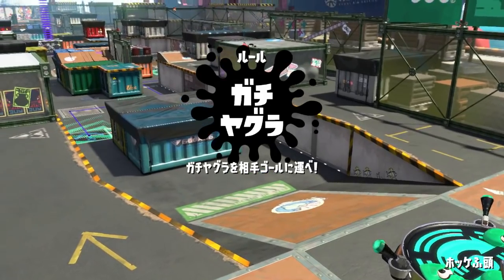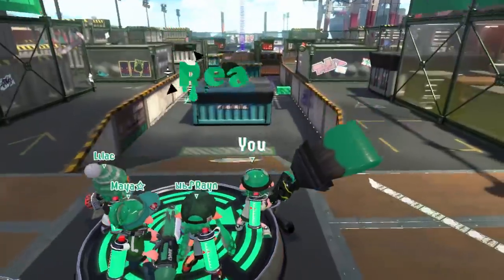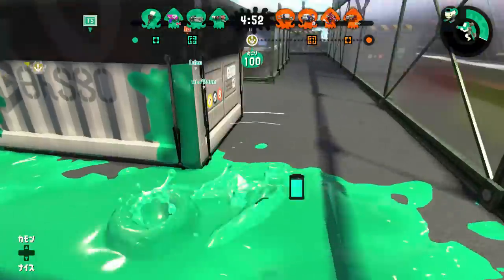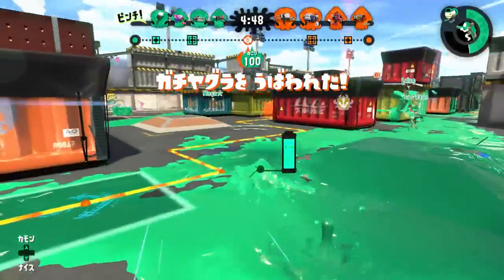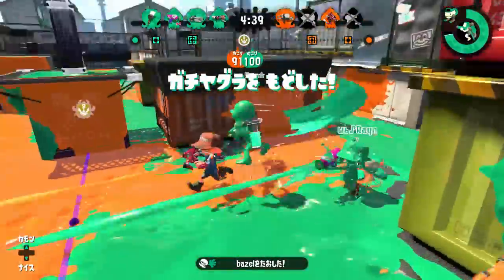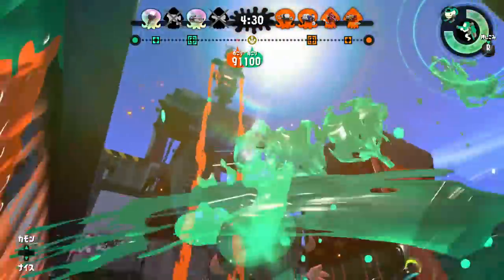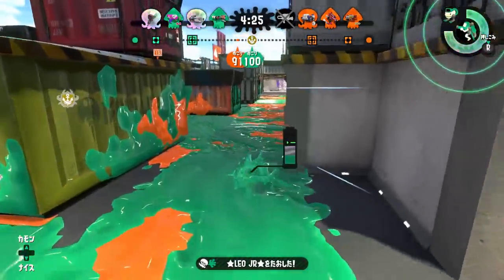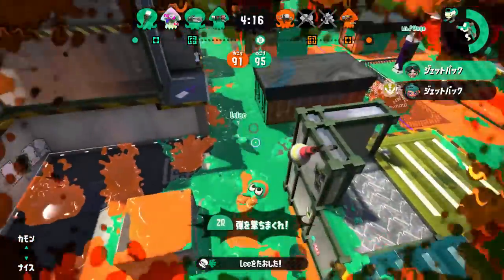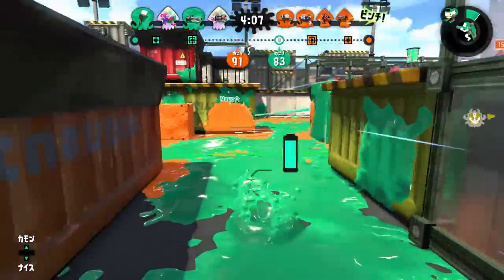Let's first start off with something you should never incorporate into your builds because it's actually worthless, and that's Run Speed Up. It's actually been debated for several years that Run Speed Up affects the roll speed of brushes — and believe it or not, it doesn't. It never has and probably never will. It doesn't even affect the roll speed of rollers. This idea comes from old discussions prior to Splatoon's release where people expected Run Speed Up to make rollers faster. There are some niche uses like Camp Triggerfish Rainmaker, but it's not worth incorporating an ability that's primarily useless for one situational scenario.